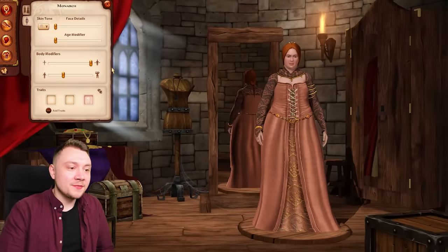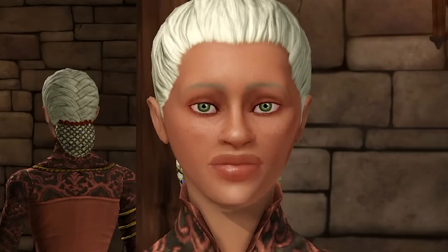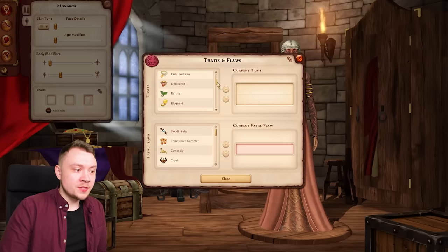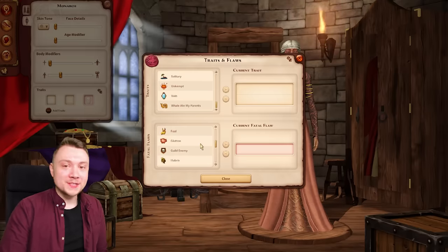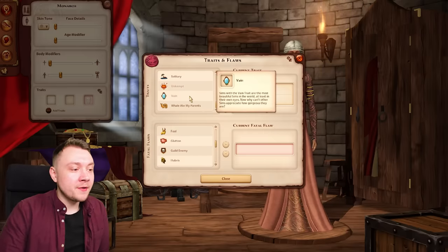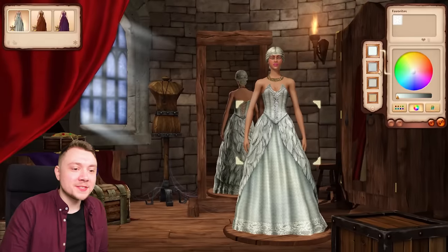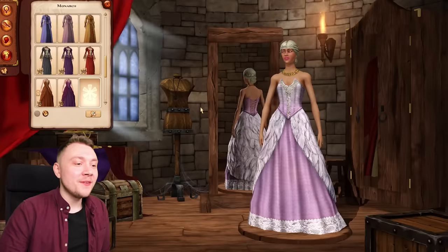I feel like even the fat slider is so much more realistic. Look at that - we can even give her medieval botox! We can give her a bowl cut, this is so cute. We can also choose three traits and we have to choose two good ones and one fatal flaw - and I like that it forces you to choose one bad one. We're gonna make her very vain, greedy, and something called hubris which means they're so full of themselves - that sounds like Fanny Mae. And because I got the Pirates and Nobles pack, we've got all this brand new stuff. Look how cute she looks!